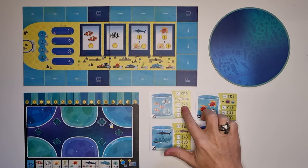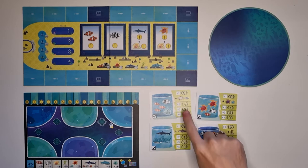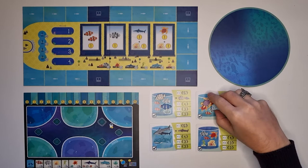Each milestone card has a matching fish token which is different in color from the normal fish tokens that come in the game. You should locate those tokens and place them on their respective milestone cards. For the small fish milestone card you require these two fishies, for the shark milestone card it's the gray shark meeple, for the turtle milestone card it's the purple turtle accompanied by one seaweed token, and here we've got the brown seahorse.